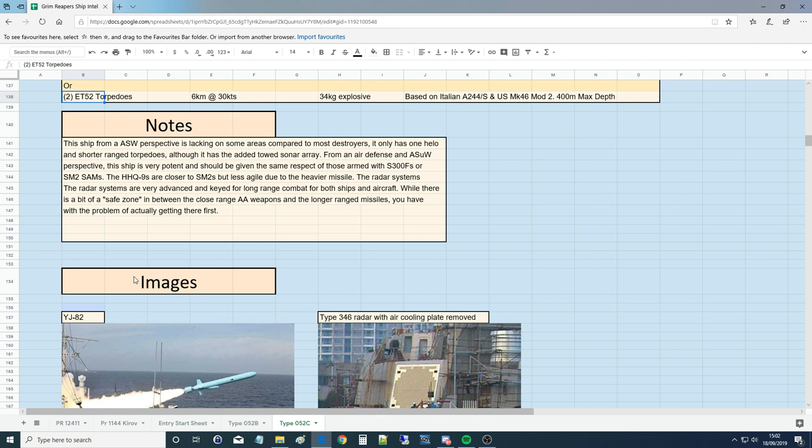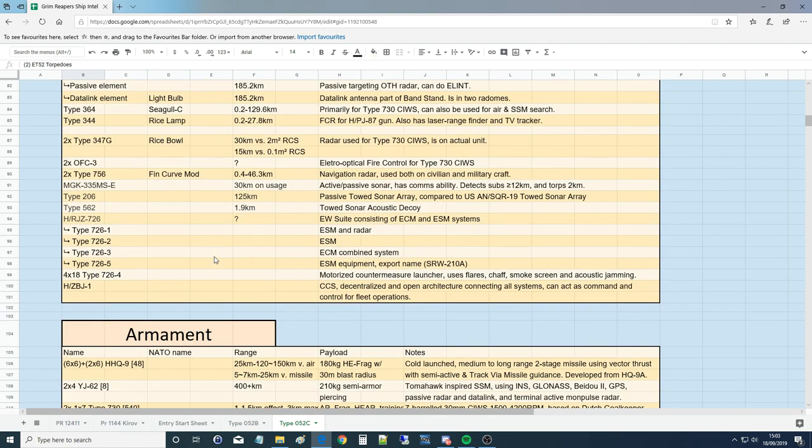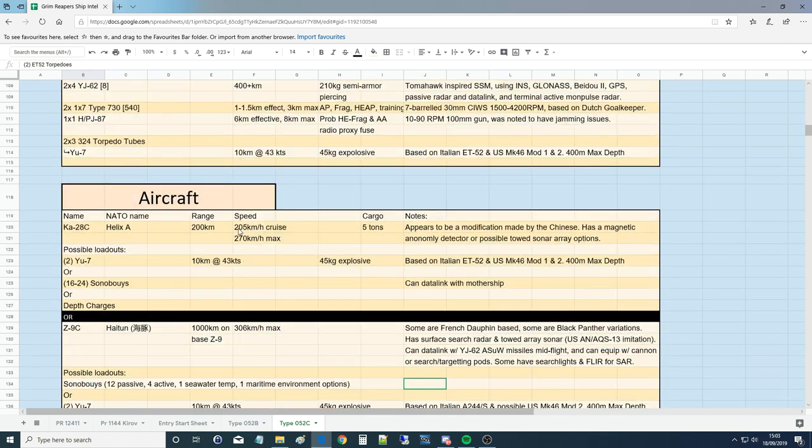Summary assessment: from an ASW perspective this ship is lacking — only one helicopter and shorter range torpedoes, though the sonar array helps. From an air defense and anti-surface perspective it's very potent — give it the same respect as ships armed with S-300F or SM-2 SAMs. The HHQ-9s are closer to SM-2s but less agile due to being heavier. The radar systems are keyed for long-range combat. While there's a small gap between the CIWS close-range coverage and the minimum range of the HHQ-9s, good luck getting there in the first place.